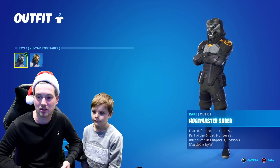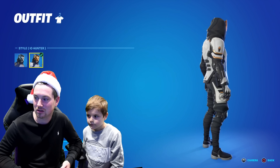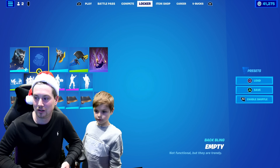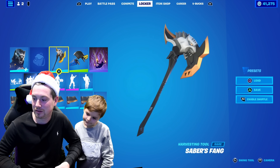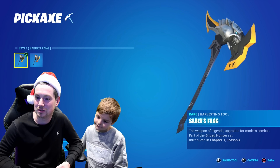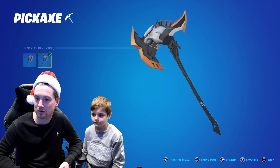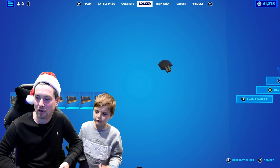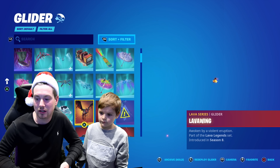This is the skin I've unlocked today — it comes with two styles. You get the Huntmaster Saber style and the IO Hunter style, which is my favourite, so I'm going to use this style first. The harvesting tool Saber's Fang also has two styles: the Saber's Fang style and the IO Hunter style. There's no dedicated glider for him.